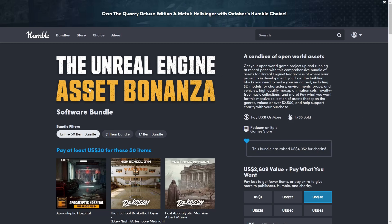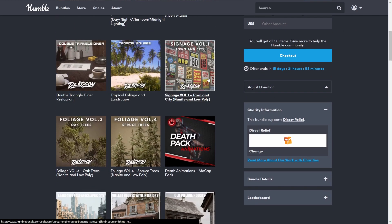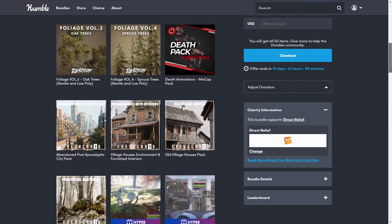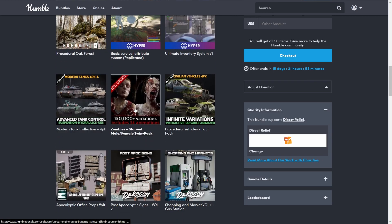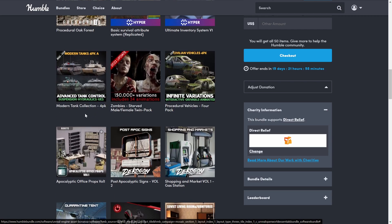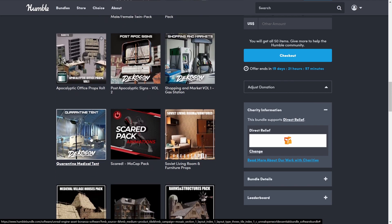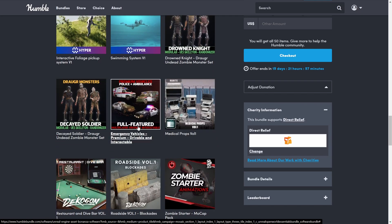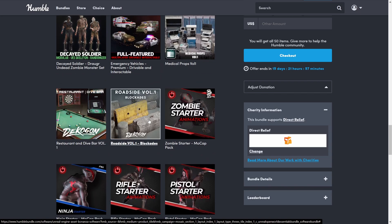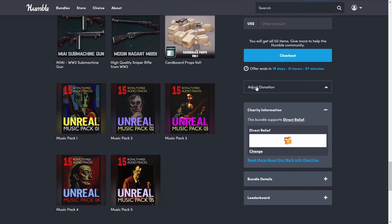Greetings everyone, we got a new awesome Humble Bundle for Unreal called the Asset Bonanza. It contains assets from Machine Gun Studios, Decagon, FreshCan, Yarrow Interactives, and others — including hospitals, basketball courts, mansion exteriors, diners, foliage, signs, animations, cities, houses, medieval houses, some UE4 systems for inventory and attributes, tanks, zombies, vehicles, props, gas stations, store props, medical equipment, barnyards, village house packs, interiors, zombies, ambulance and police cars, more props, World War One weapons, and some music packs.